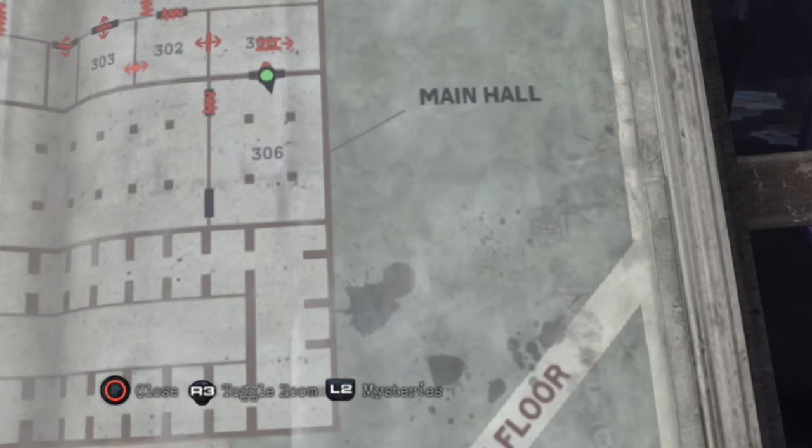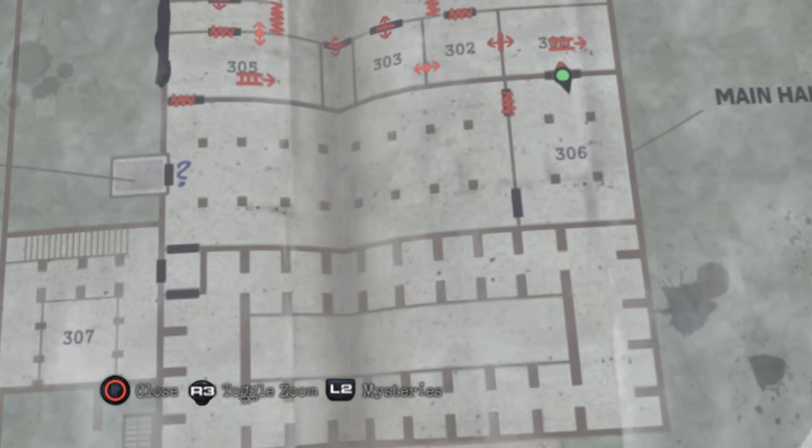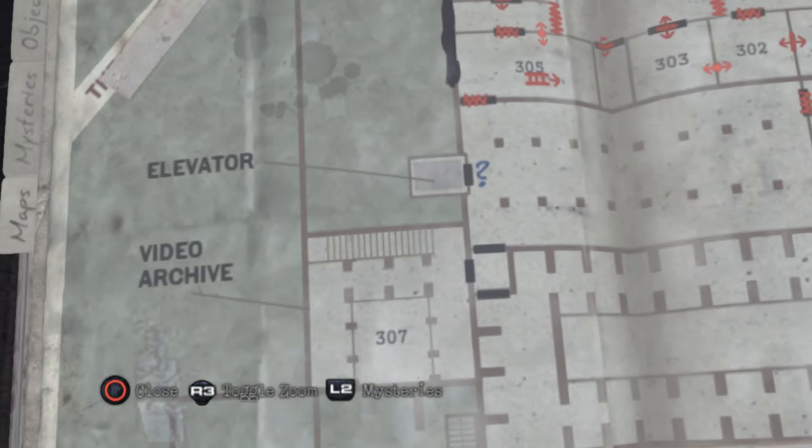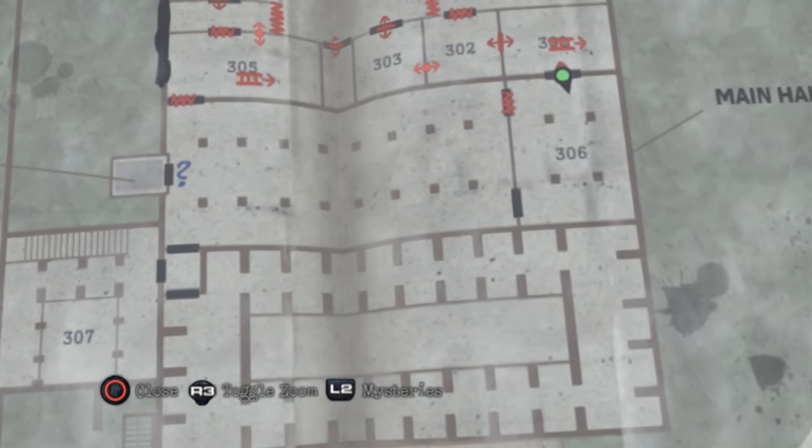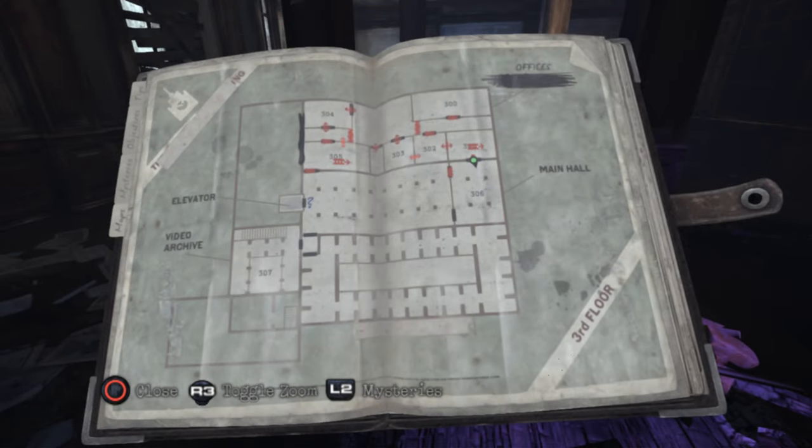The main hall, 306. Another question mark there at the elevator. I think I am doing the right thing by trying to get the elevator working before doing the other mysteries down below, because once I get the elevator working it can probably just take me easily between all the floors and then I'm more free to explore the whole place.